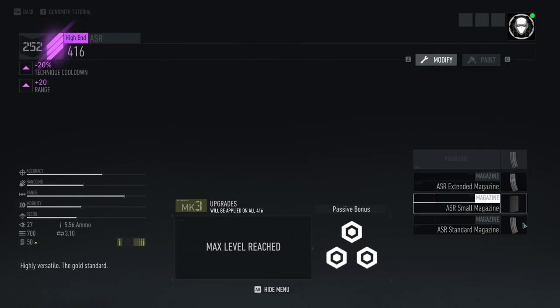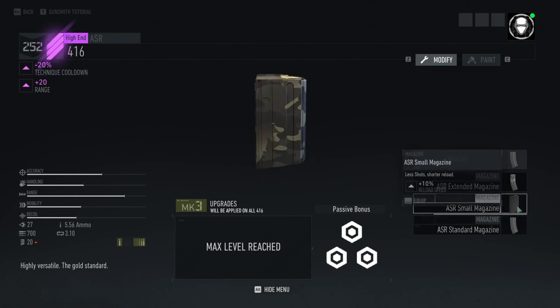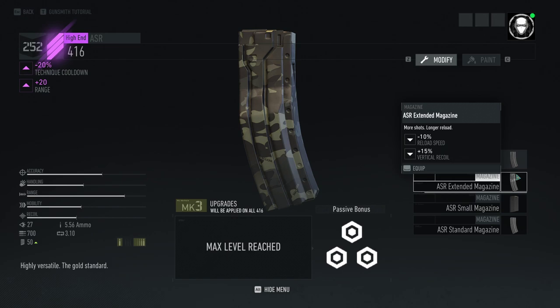The magazine doesn't really matter to me. 30 rounds is good enough, and that's the default option in this game, which I am thankful for because in Ghost Recon Wildlands the default was 20, and that just wasn't enough firepower. You could use 50 if you want, but you get less reload speed and more vertical recoil, so I don't really like using that.